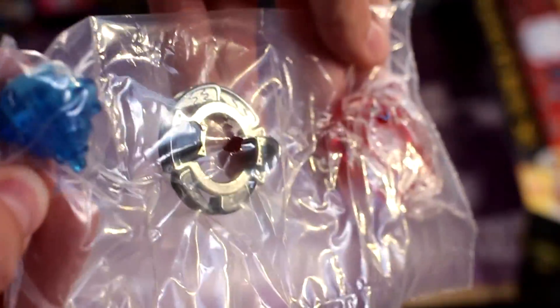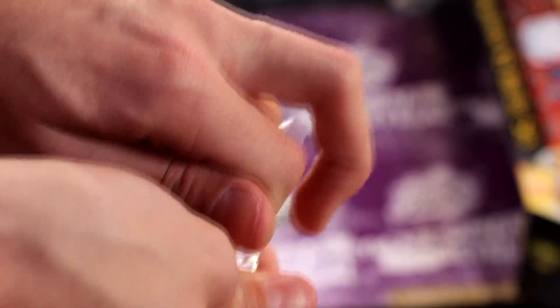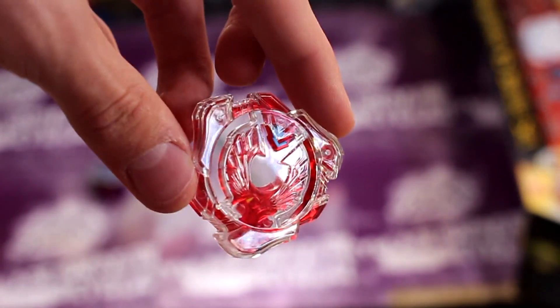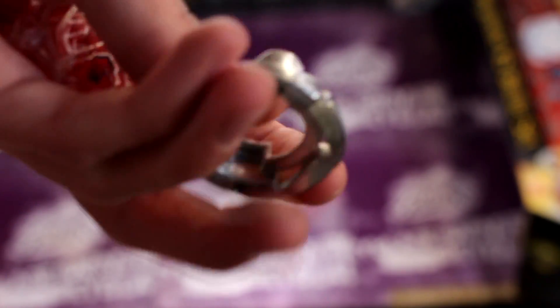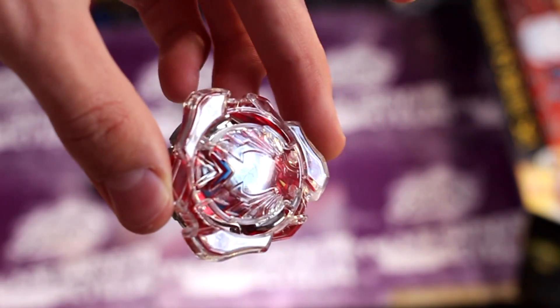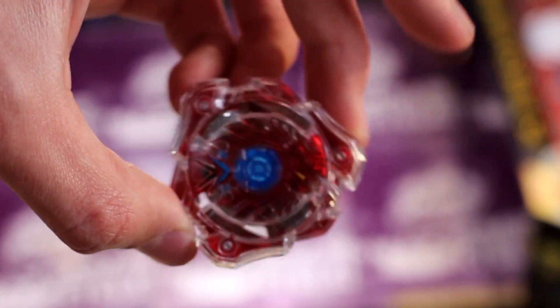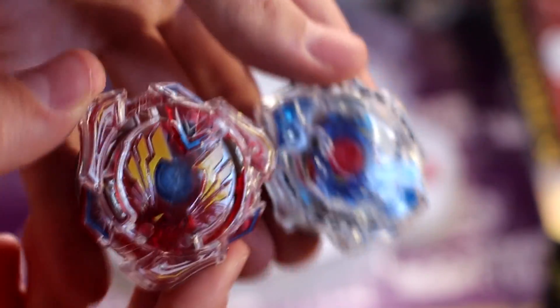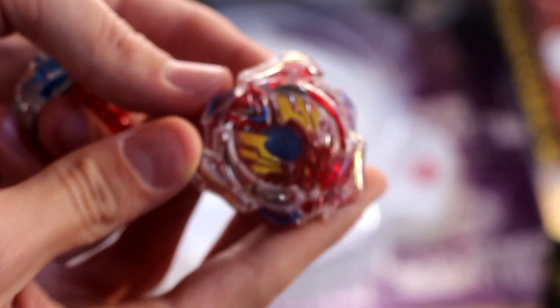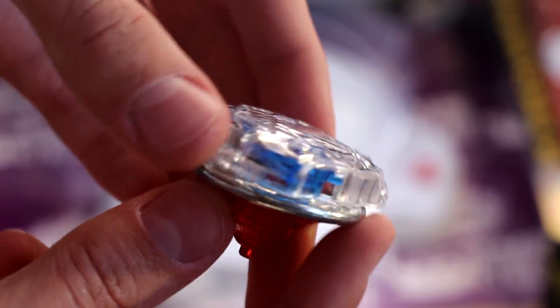And here we have the Valkyrie Wing Accel. This is basically a blood version of Valkyrie — it's more pink though, as you can see. So let's open that up. Here's Valkyrie, here's Wing — our typical Wing — and here we have Accel, just a flat. Let's put Valkyrie together. There's the beautiful blood version of Valkyrie Wing Accel. Here are both of the beys with the stickers on — here's Valkyrie Wing Accel and here is Spriggan Spread Fusion.